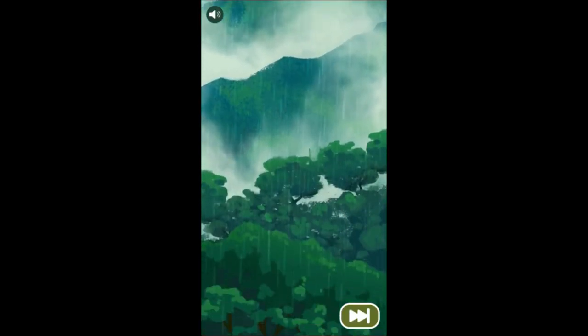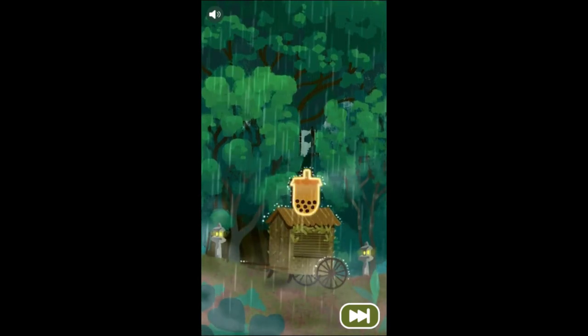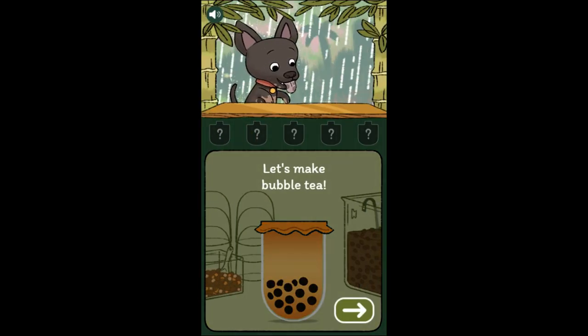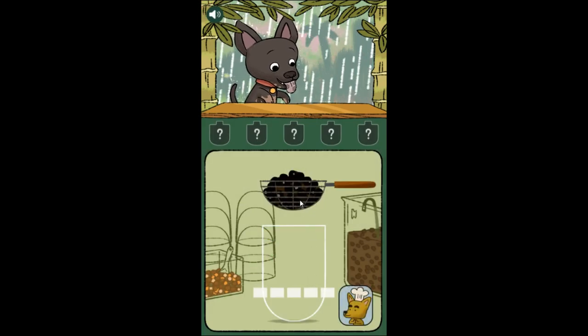It does have like a mobile game resolution, so I apologize if this is a little hard to watch. But yeah, let's see what this is all about. Let's make bubble tea. Tap and hold to fill ingredients to the line. Oh, is this like a Papa Louie game? That's kind of what it looks like.